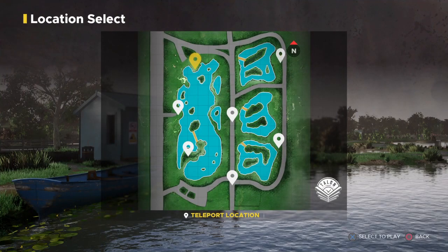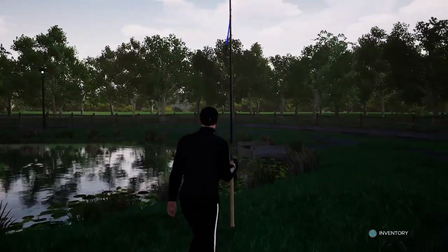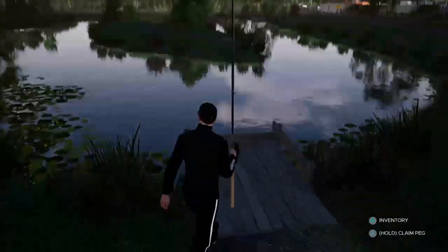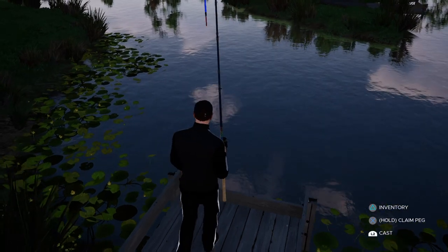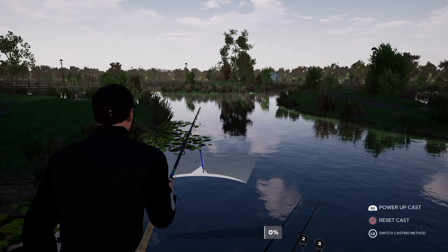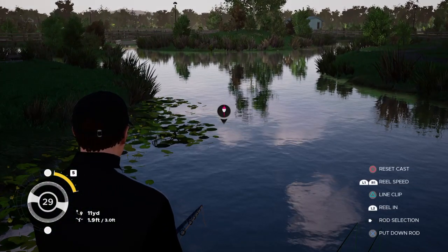This is the Falcon Lake — this is the peg where I fished last time and caught both species first time. The two fish that are in here are tench and bream. I just fished in these lily pads and caught tench first and a bream second last time. Hopefully the same happens here, to give you guys proof that the Falcon Lake holds tench and bream.